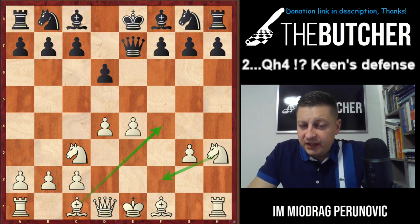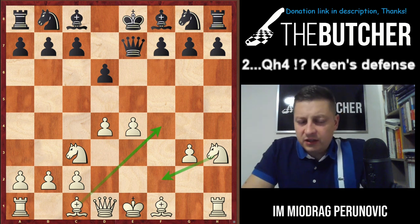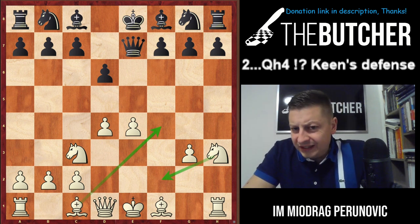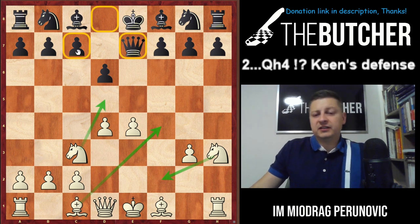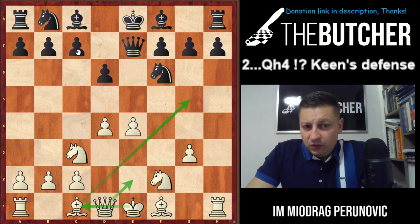In the case of d6, I have a specialty: the knight goes back to f2 to defend the pawn on e4 and solidify the minor pieces around the king, giving the king on e1 more safety. Then you go with Bishop f4, Queen d2 or Queen e2, followed by long castles. The queen on e7 is always going to be threatened after Knight f2 with Knight e5, harassing the queen and the pawn on c7.